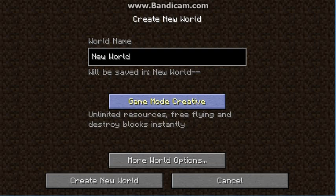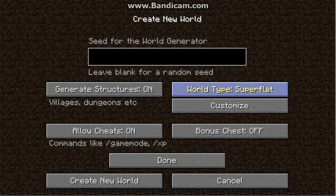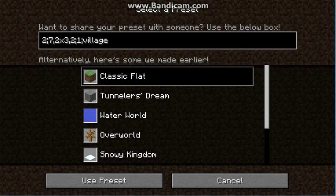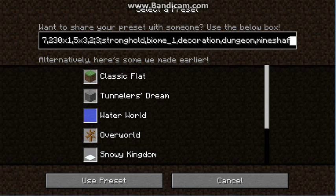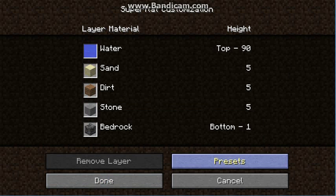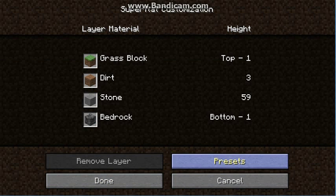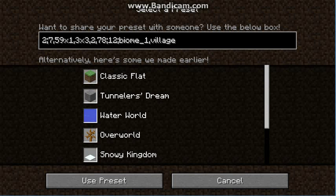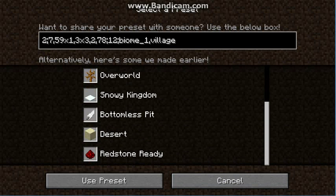They also have Adventure mode. You can choose from Default or Super Flat, which you can actually customize. You can have a classic one, Tunneler's Dream which has stone and ores, an endless ocean, the Overworld, a snowy kingdom which is just snow, and the rest you can check out yourself.